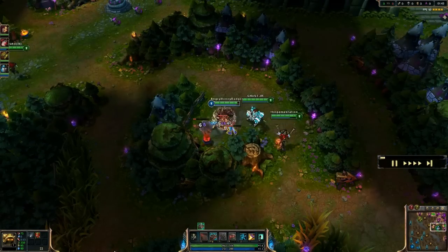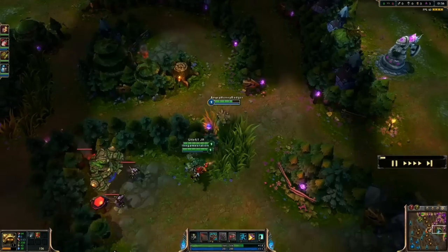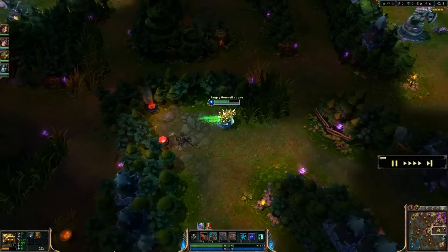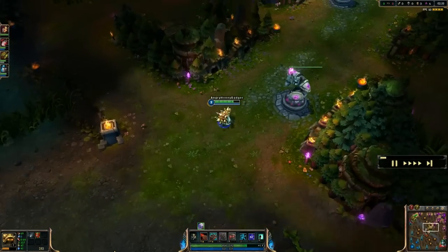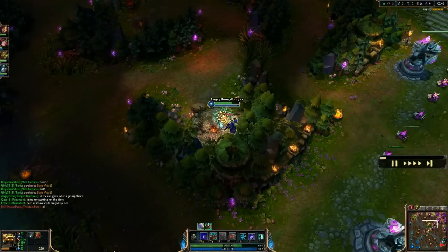Hey everyone, it's the Angry Honey Badger and it's time for us to take a look at another champion build video today. We are going to be taking a look at Rammus in the jungle, where I like to play him because he is a very strong ganker — that's just kind of his prime location because of his kit. We're going to cover his abilities, items, and all of that.